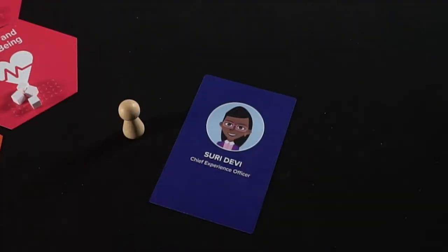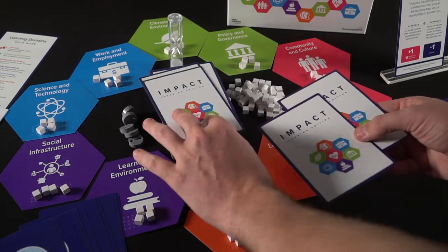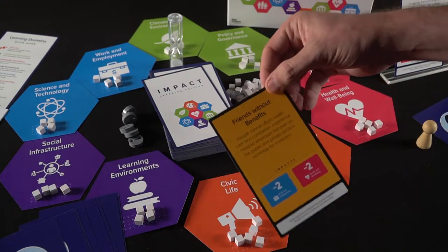When beginning a game of Impact, each player is going to have three cards to utilize and the player who most recently took a class is going to start. Whenever you get one of the yellow cards, these are going to be instantly played and will change and affect the board in different ways. It's nothing that you can prevent or shield — you'll simply do them and then draw a new card into your hand.